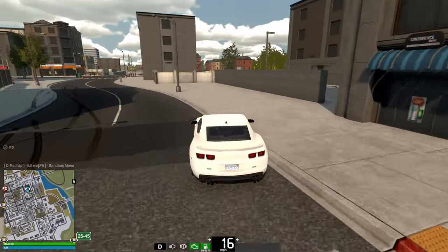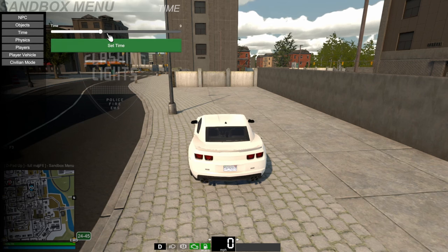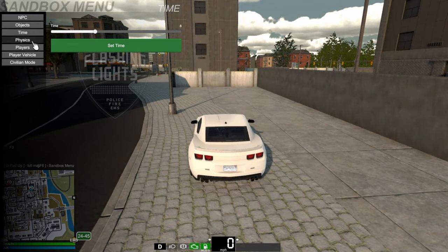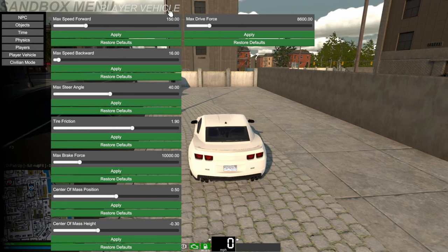In the sandbox menu you can edit the characteristics of your car — top speed, how heavy it is, how it corners. You can change the time of day anytime you want: morning, midday, evening, night. You can also change physical gravity, collision bounciness, and player move speed. This is also the menu where you can edit the vehicle's top speed and drive force all the way up to max to get a super fast car.